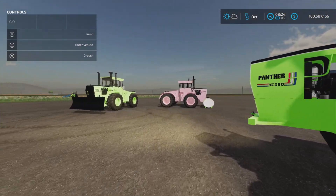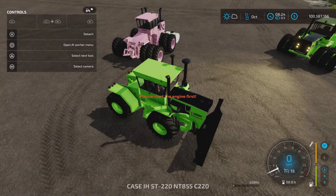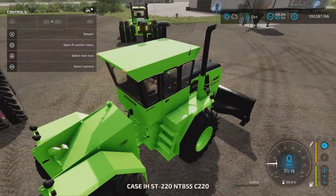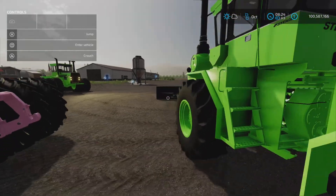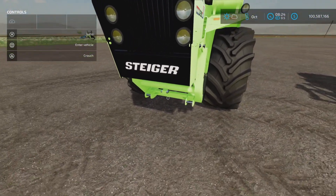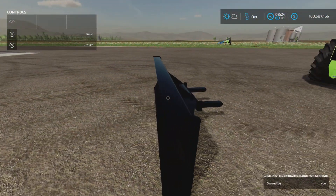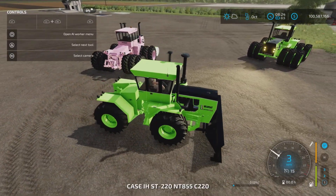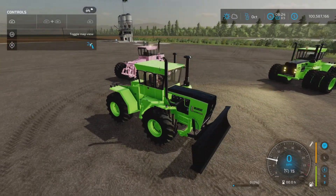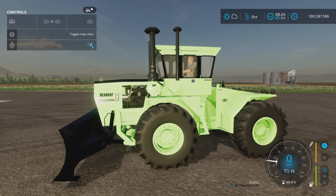Using the manual shift, this is probably going to work much better as a manually shifted tractor. Let's hop in with the blade - I have the blade attached to just the 220. To attach it, you have to have the blade attachment configured to the tractor. Drive forward, the trigger pops up, and L1 plus right stick raises it up and down.